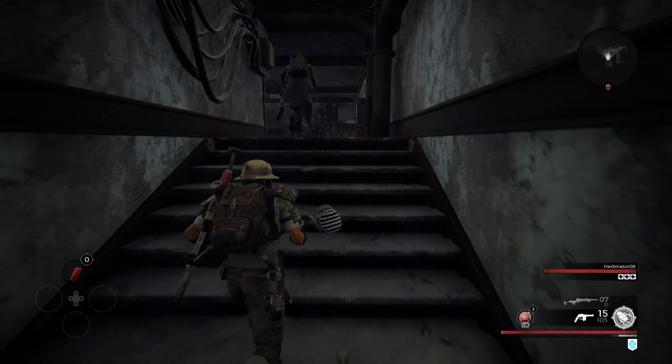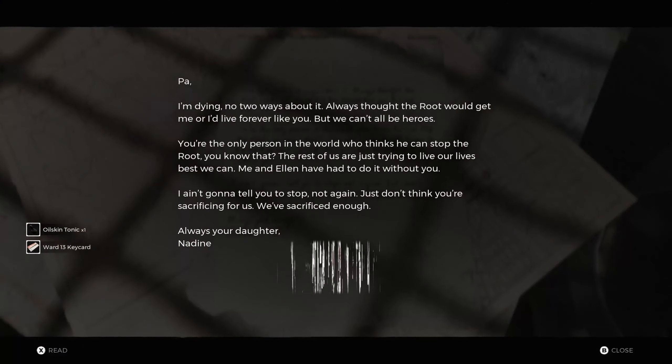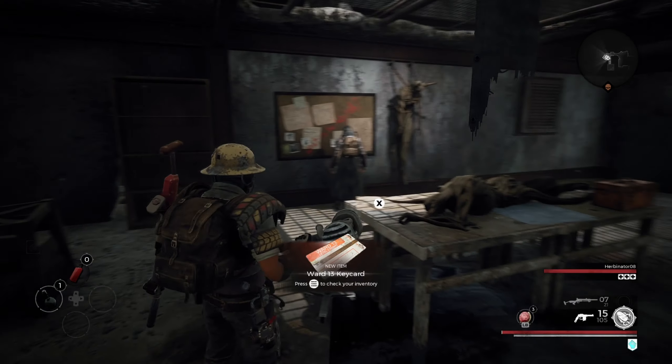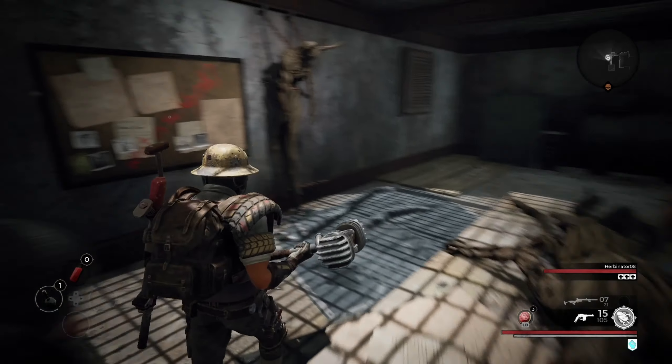Although how she would know that when she's never seen this thing running. Story cutscene reads: 'Hey, I'm done — no two ways about it. Always thought the root would get me or I'd live forever like you. We can't all be heroes. You're the only person in the world who thinks he can stop the root, you know that. The rest of us are just trying to live our lives best we can. Me and Ellen have had to do it without you. I ain't gonna tell you to stop, not again. Just don't think you're sacrificing for us — we've sacrificed enough. Always your daughter, Nadine.' Super cool.